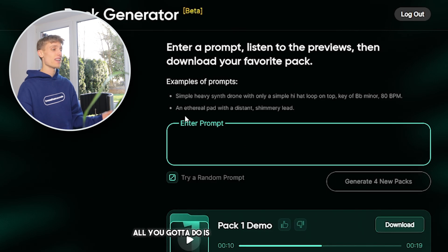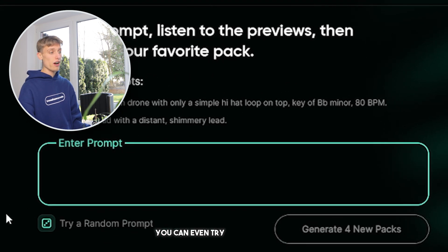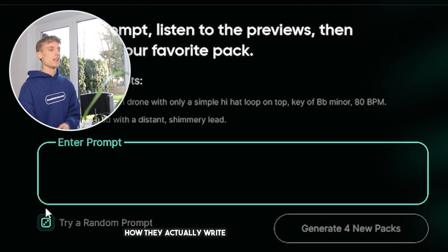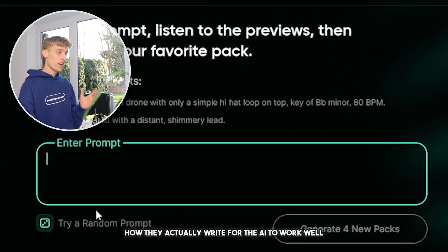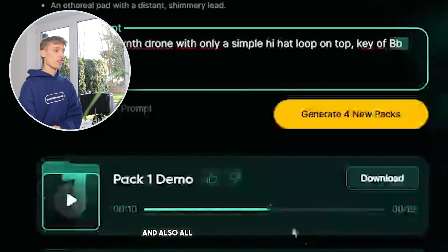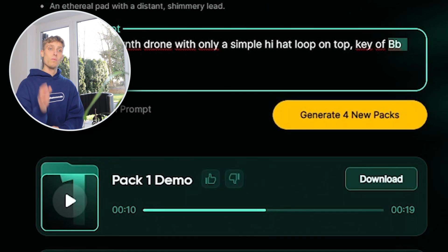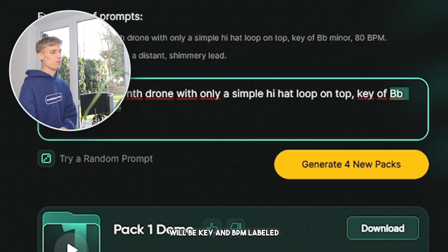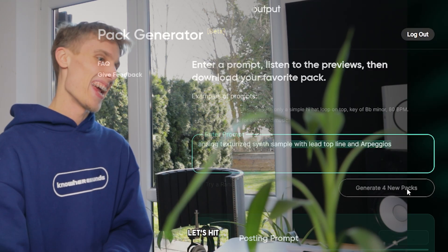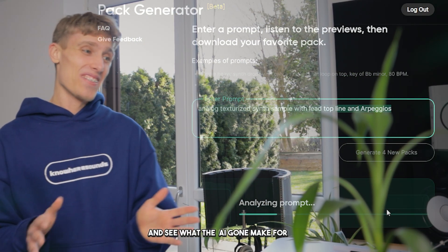This is really just absolutely game-breaking, honestly — it's like a glitch or something. I'm gonna stop talking and let's look into this. As you can see, all you gotta do is enter a prompt right here. You can even try random prompts, which is a good way to see how they actually write for the AI to work well. You can also put BPM and key in there, and all of these generated samples will be key and BPM labeled. Let's try writing a prompt for a sample that I would make — let's hit generate and see what the AI makes for me.